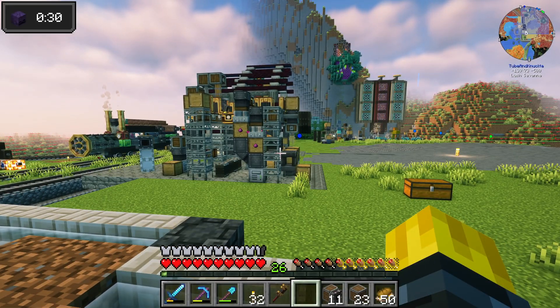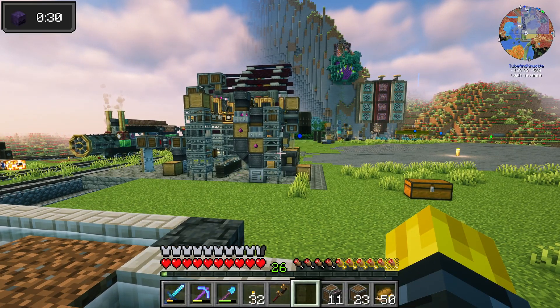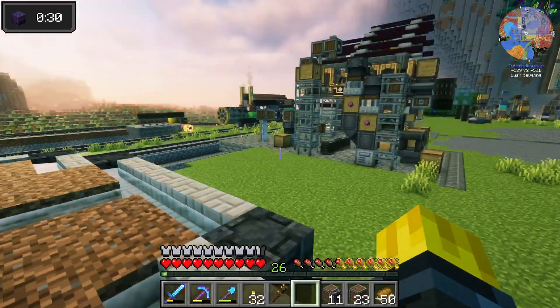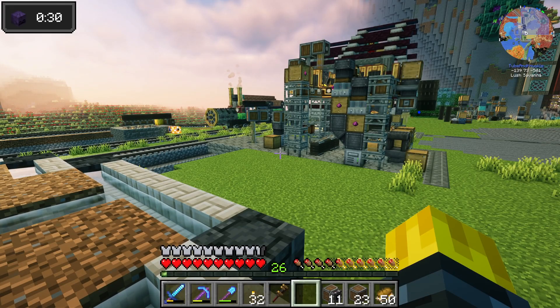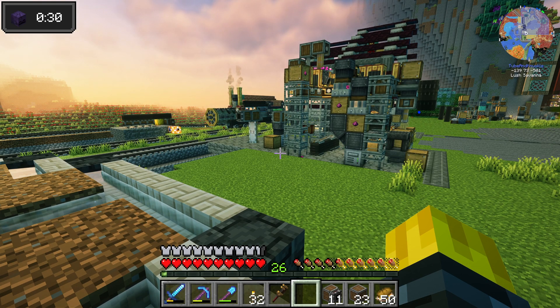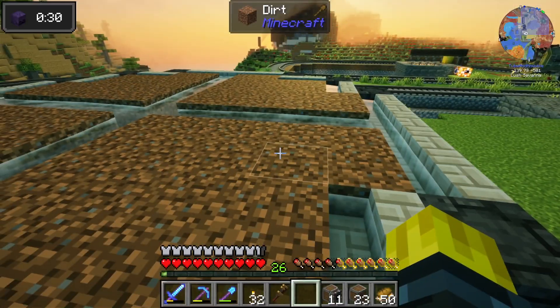This is gonna be a factory inside here, with an outdoor farm feeding it. We're gonna process the berries, make smoothies, dump them, turn it into liquid, burn that, turn it into a different liquid, and pour it on the deal to get the source gems. Sounds easy, right? Not really.